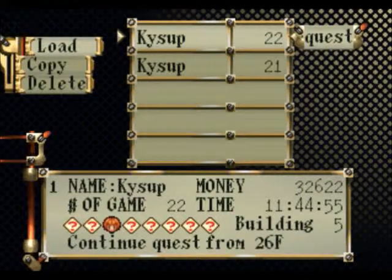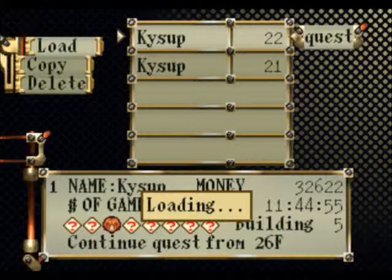Hello everyone, it's SteamBoy27. As it turns out, the white picket is supposed to show up on the 25th floor. Unfortunately, I was unlucky and I did not find it.